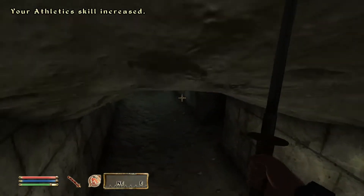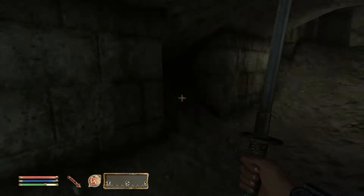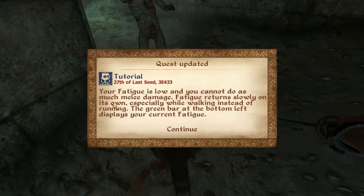I forgot I should probably jump, because I can increase my acrobatics. The rats are real. Your fatigue is low and you cannot do as much melee damage — fatigue returns slowly on its own, especially while walking instead of running.